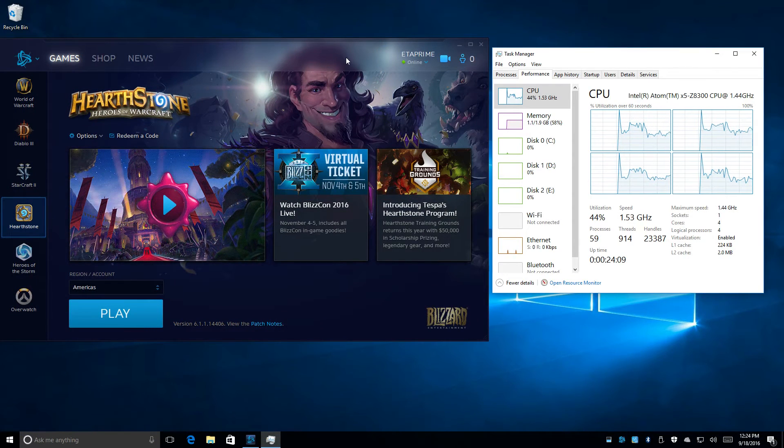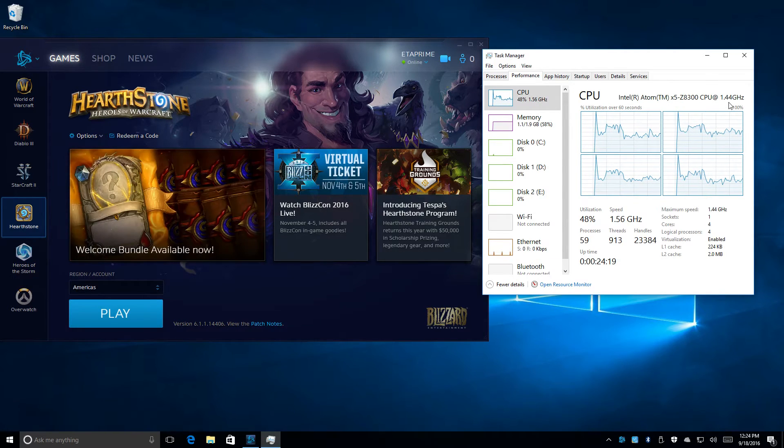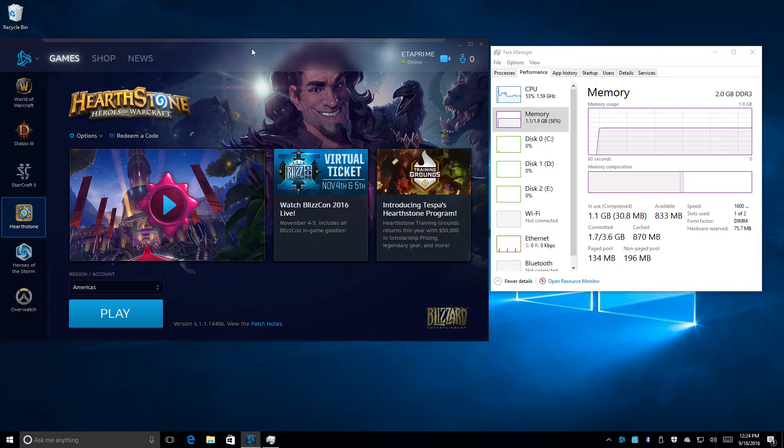Hey, what's going on everybody? It's ETA Prime back here again, and today I'm back with the Latte Panda, the super small single board Windows 10 computer. It has an X5 Z8300 CPU at 1.4GHz. I have 2GB of RAM on this model — they do make a 4GB model. This is going to be a little bit of a series video, so this is part one: Blizzard games running on the Latte Panda.